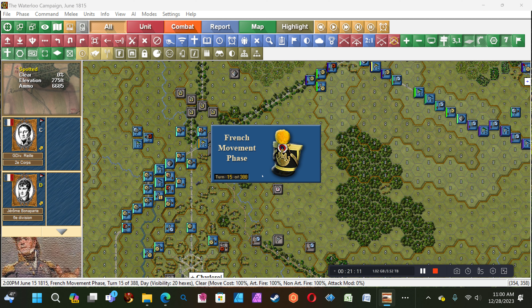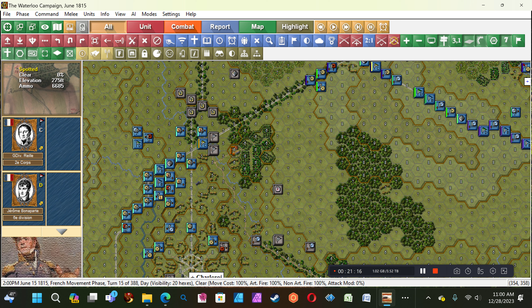Holy shit — he disordered that other guy. Why did he want to do that? That was not a good move. This guy was causing me heavy casualties and would have been tough to take out — now he's disordered.